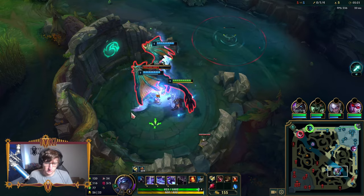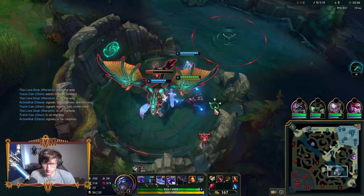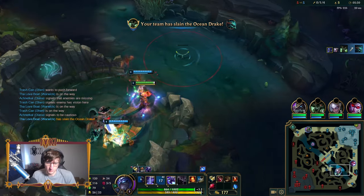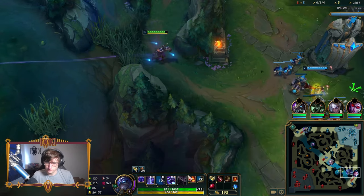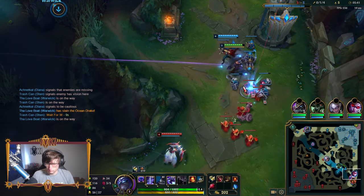Also, your W can block dragon auto attacks. Do you think I should be using that, or saving it? For Warwick, he doesn't mind being low HP, so it's probably not crucial in this case. But I use W very liberally — whenever I feel like I can block one or two auto attacks, I will always use W.